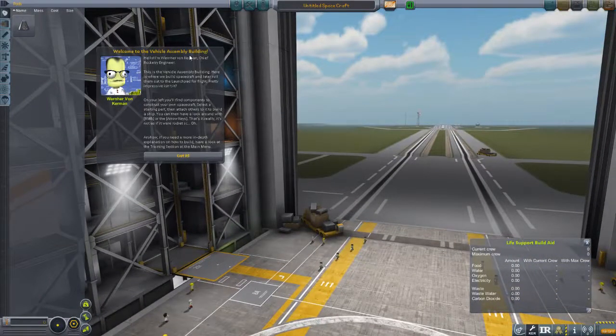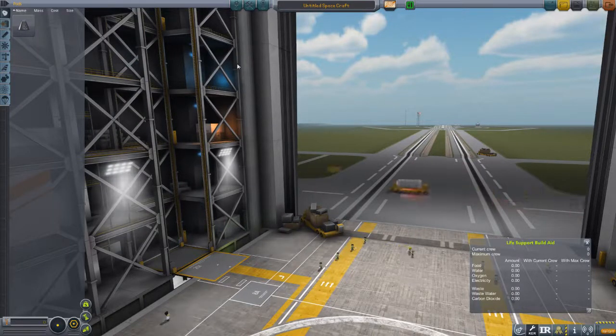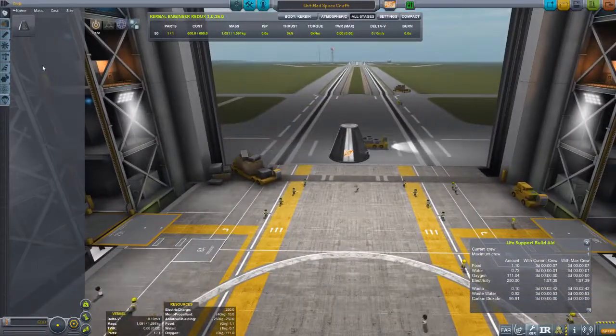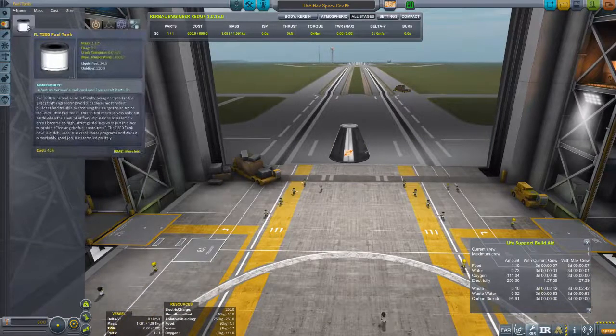Let's build our first rocket. Welcome to the Vehicle Assembly Building — hello Werner von Kerman. The interface looks pretty similar to before. There's a life support build aid now — since I have TAC Life Support I need to know how much food, water, oxygen, and electricity my crew has. No vehicles to load since I haven't built anything yet. Let's start with a command pod and we want to go up, come down, and not die.